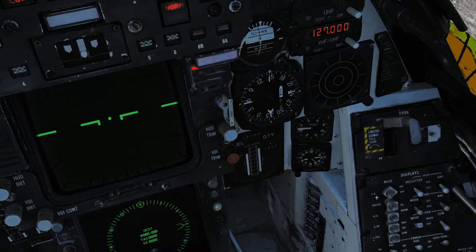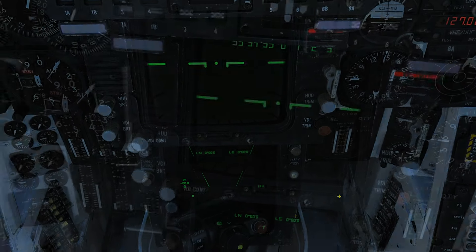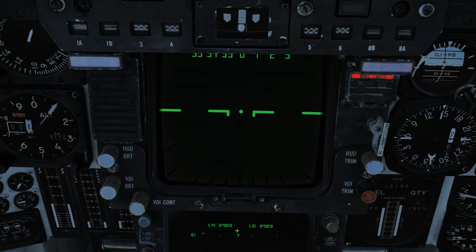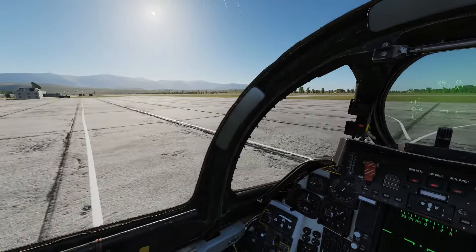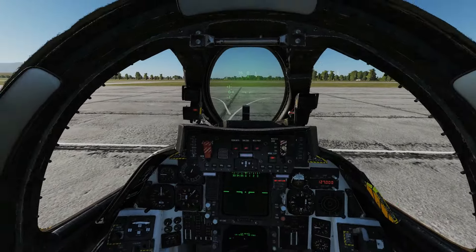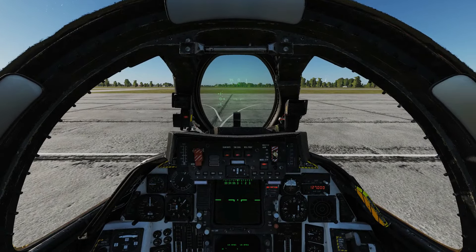We're going to turn our HSD to TID so we can see the progress of Jester's alignment. This bar here will work its way along these dots to the end, showing the rough progress of his alignment. His alignment takes about seven minutes on the ground at an airfield, or nine minutes on the carrier. This can be lowered to about two minutes if you set the INS pre-aligned option in the mission editor.